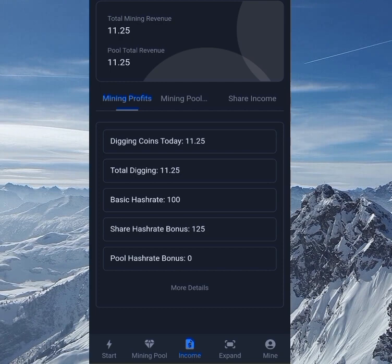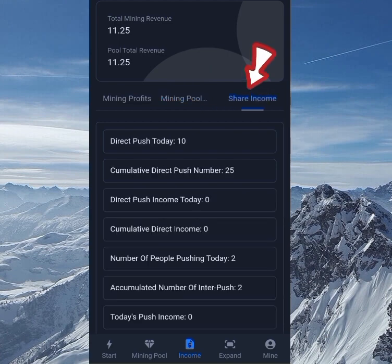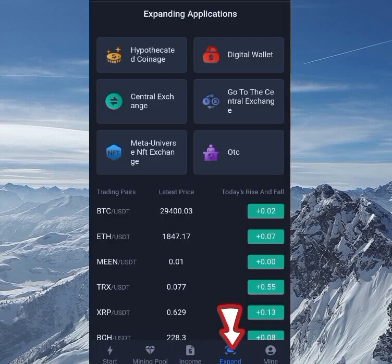This is the income area. We have the mining profits — you can see today's digging coin amount and other mining stats. We also have the mining pool section, which shows zero since I haven't started one, and the shared income section which includes direct push and other income streams. All these accumulate your total income.